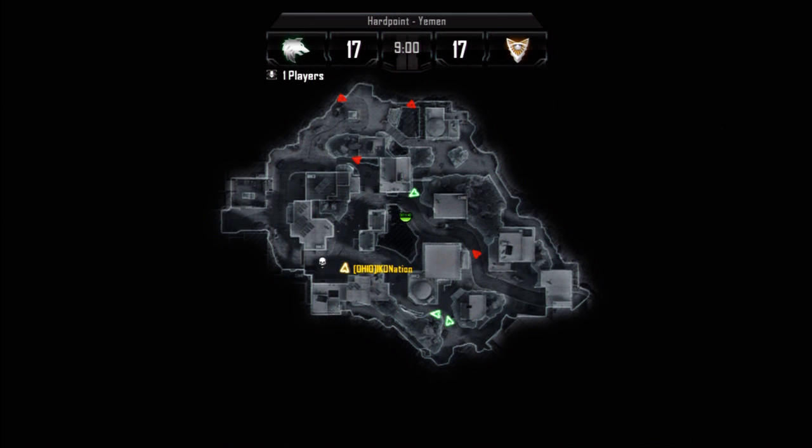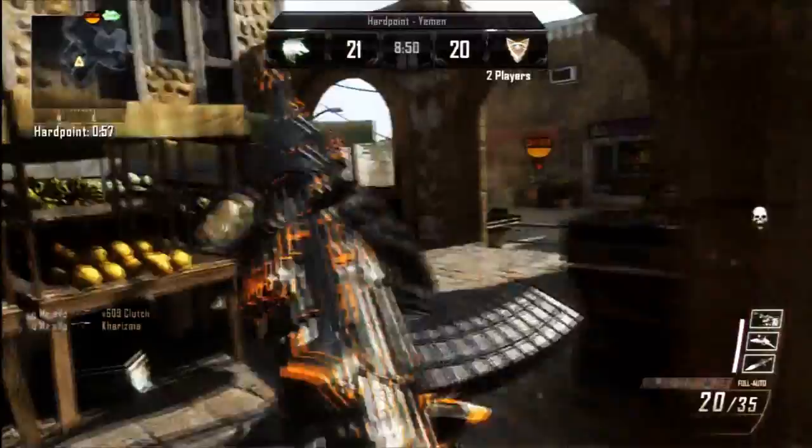The top red arrow at the top of your screen — that is where the next hill is going to be, so that is where I want to spawn. Right now they're spawning at statue, which is the top left red arrow. We want to spawn up there so that we force them to spawn over in dirt and then we have the better spawn. Right now I'm strictly working the spawns, coming up to market and going back around behind over to statue.